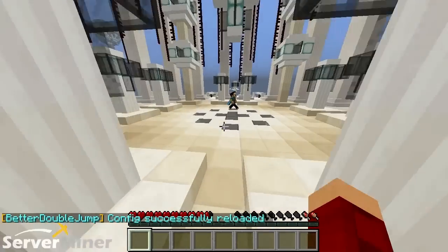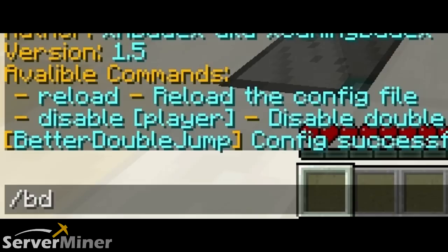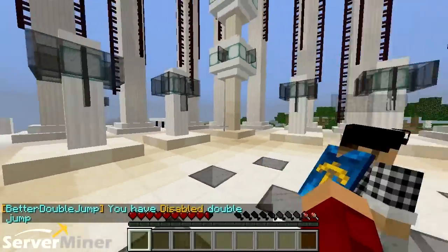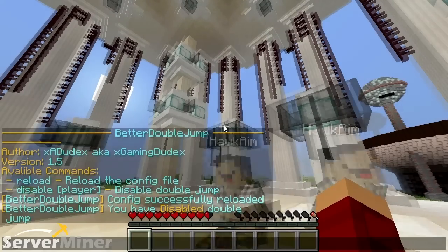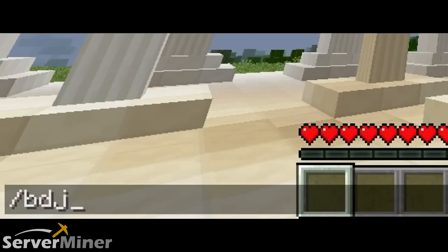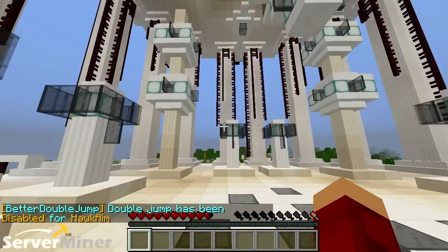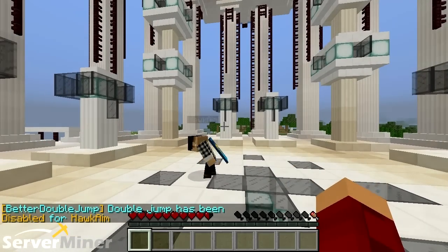You can just hit reload and all the changes will take effect. The two most interesting commands, if you really want to mess somebody up, are slash bdj disable. Now I cannot do the double jump — I'm stuck. Hey, stop showing off! I'm sorry. Since he wants to brag, we're gonna do slash bdj disable and type in a special command that only he'll see. Now let's see how your double jump works there, buddy. Take that — now he can't double jump either.